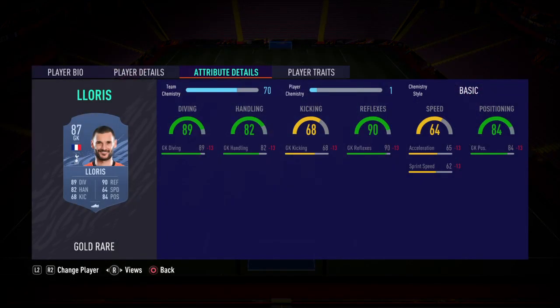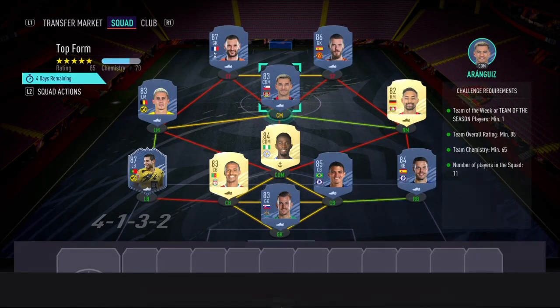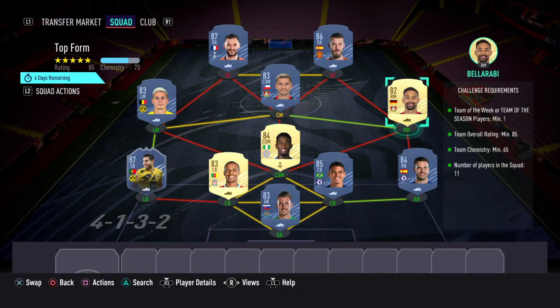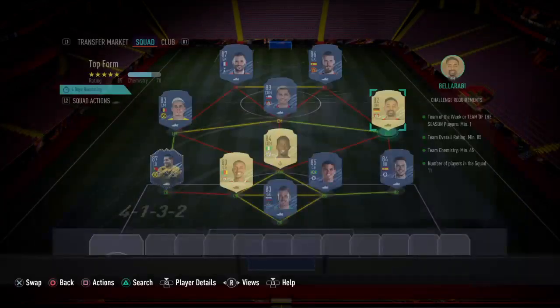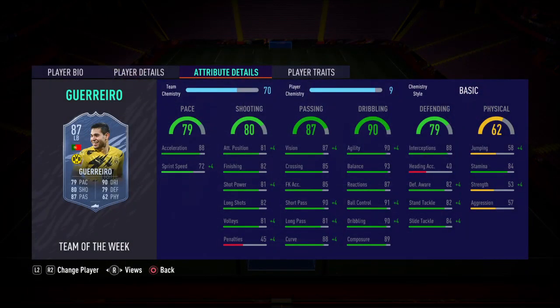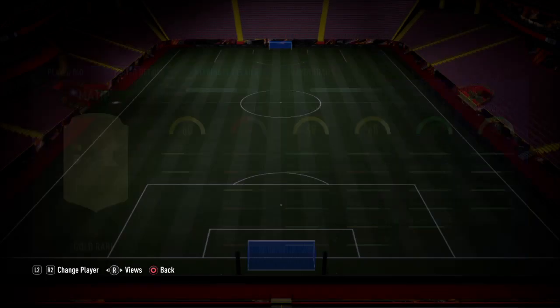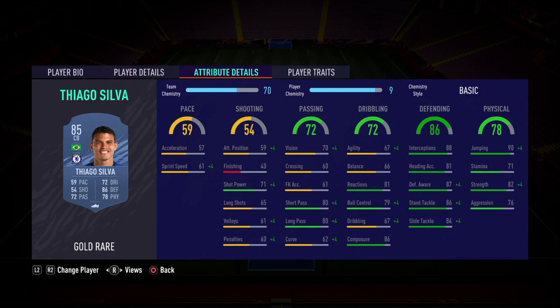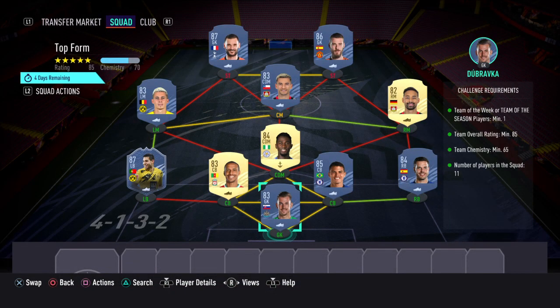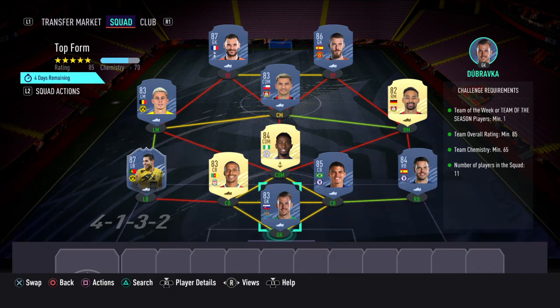At striker I've gone with Lloris. Other striker slot: De Gea. Left mid: Hazard. CM: Aaron Geese. Right mid: Balorabi. CDM: Ndidi. Left back — now this is the Team of the Week card — I've gone with Guerrero. Centre back: Matip. Centre back: Thiago Silva. Right back: Aspilicueta. And in goal I've gone with Dubravka. This one will cost around 140k to complete.